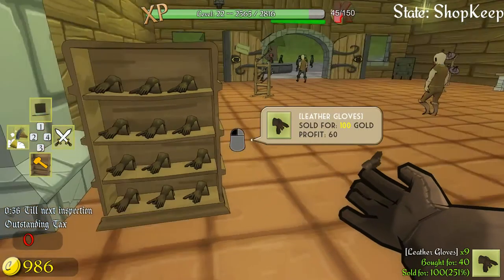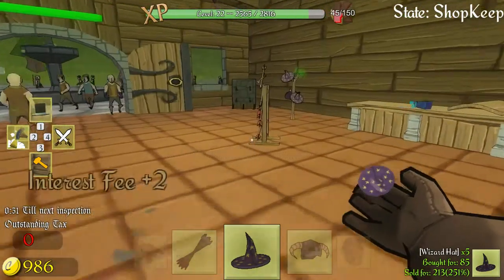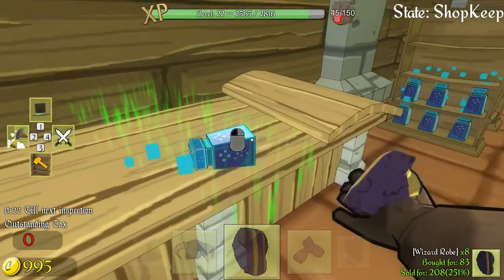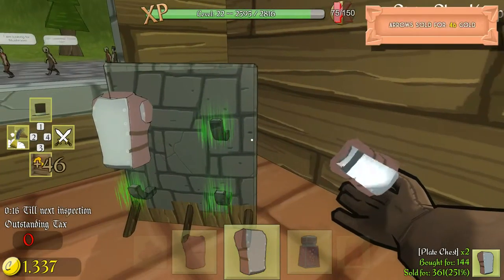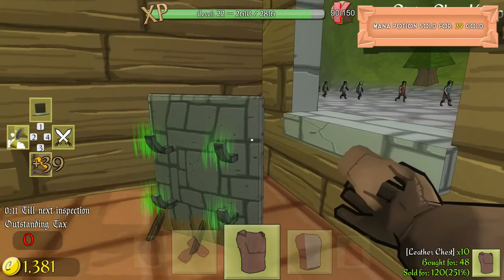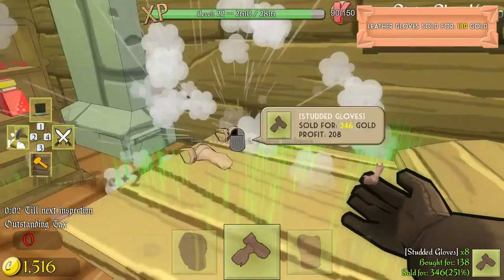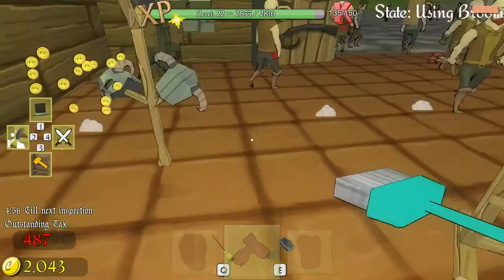We're gonna have tax here pretty quick. We got arrows on each of these, mage hats, plate helms, wizard robes — need to pick that up and put the plate out. Let's put the leather out. The targeting is terrible. We've got studded gloves here, let's put a bunch of them out. Clean, clean, clean.